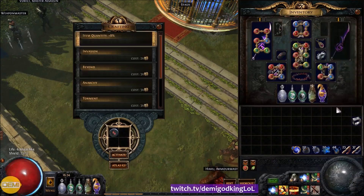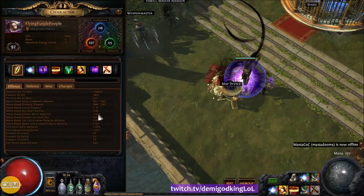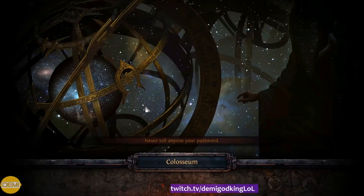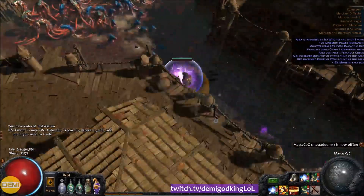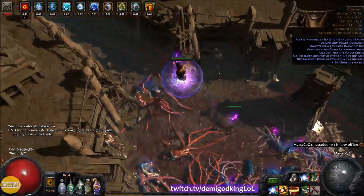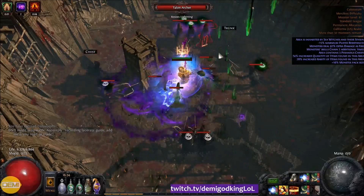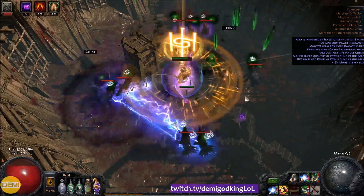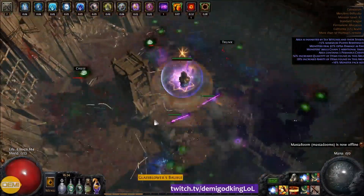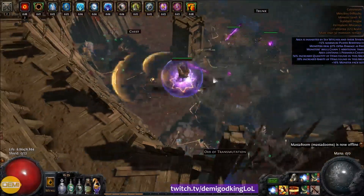Now I'll show you a map — a T15 Colosseum with Minus Max to demonstrate the leech effect and the massive life leech rate per second bonuses: 274% rate and over 4% leech per hit. Basically you jump into the map, hit things, and once you've hit things, you have this leech built up over your life pool. To demonstrate: I'm not going to hit anything here, I'm just going to take damage and it's going to leech me back to full. All the damage I've already leeched will keep restoring my life until it runs out — and that's a lot, since I hit that first pack really hard. It really feels like you have Vaultpact.